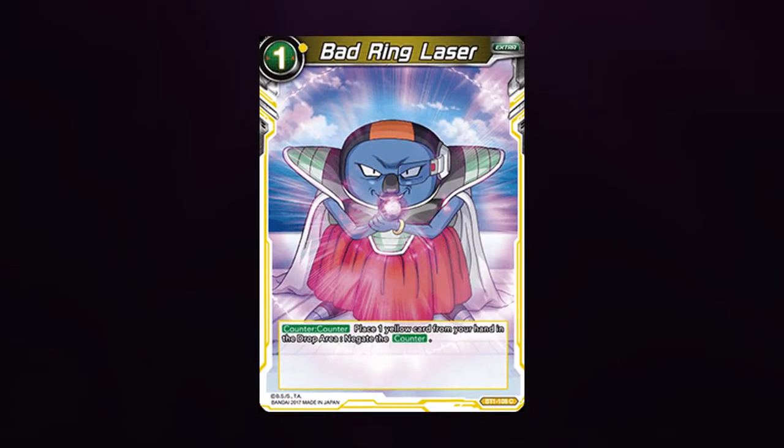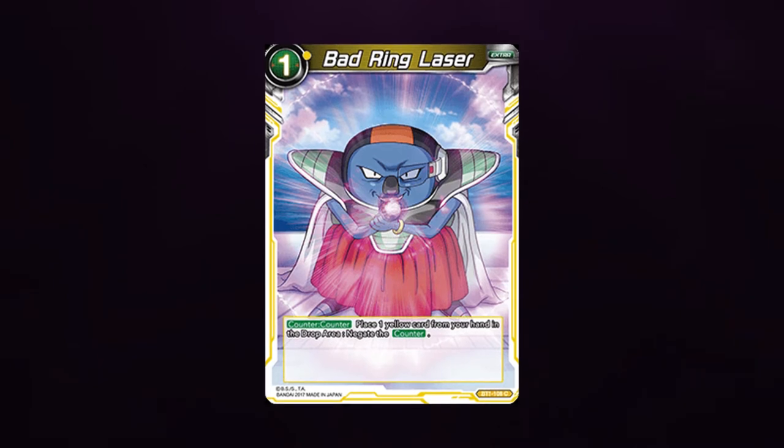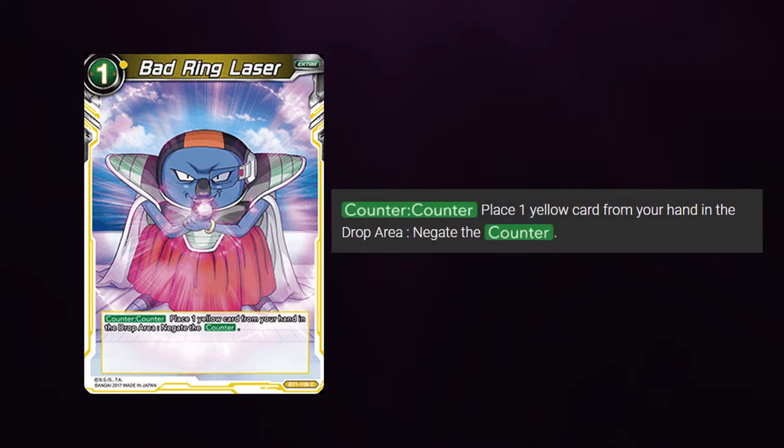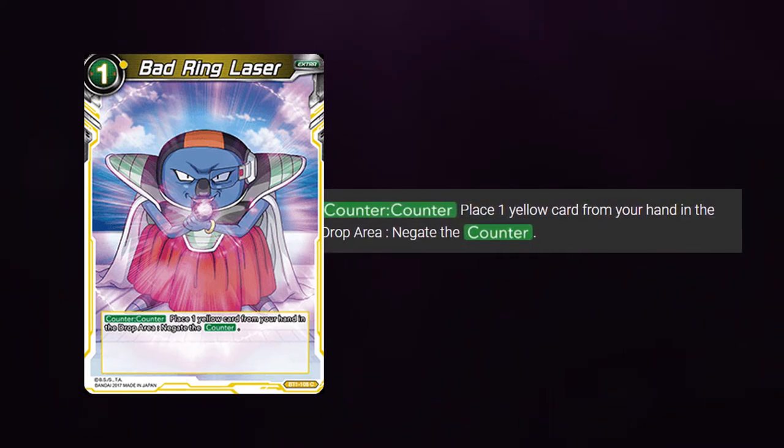How exactly does Bad Ring Laser work? Bad Ring Laser is a yellow one-cost card with the following effect: Counter, counter. Place one yellow card from your hand into the drop area, negate the counter.